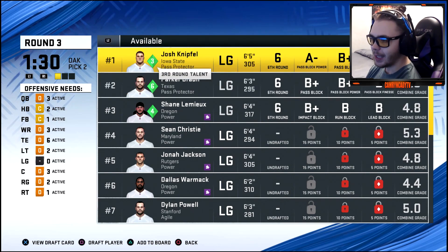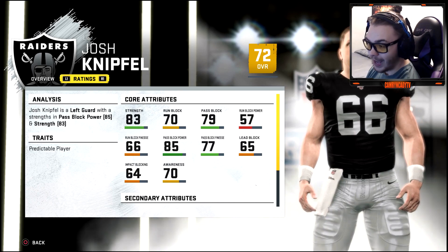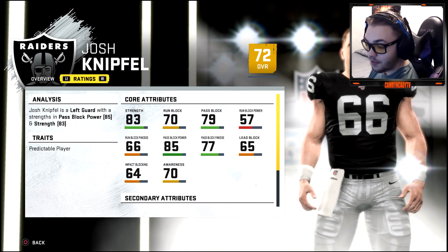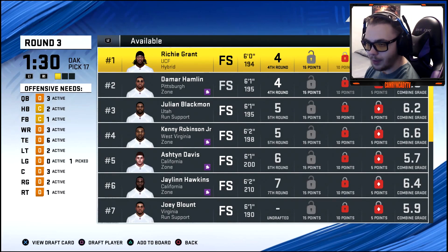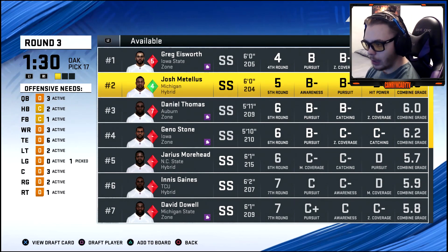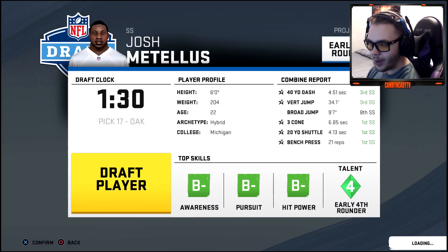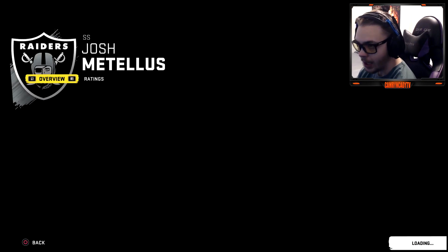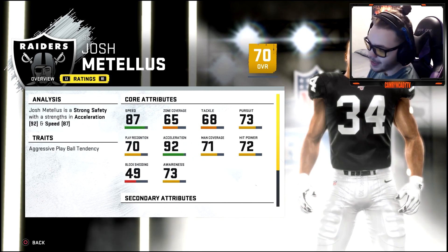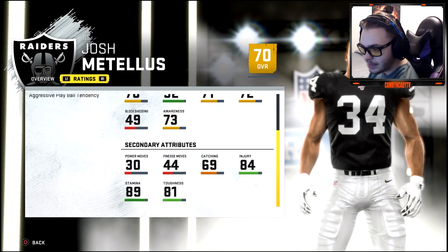That left guard pick was rough — 57 run block power. For the last pick I'm showing, our target safety went off the board so we're taking Josh Metellus at strong safety. He was a combine monster with nasty combine stats but not great overall stats. He's got 87 speed — we'll see if he develops. Pretty happy with the first two picks though: Chase Young and Adebo at corner.